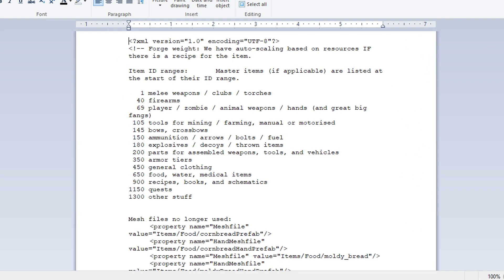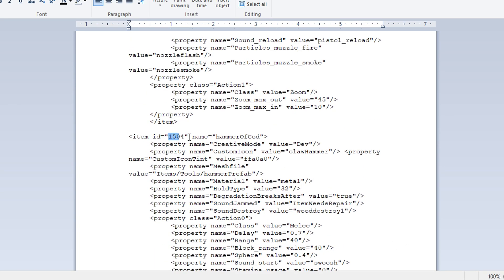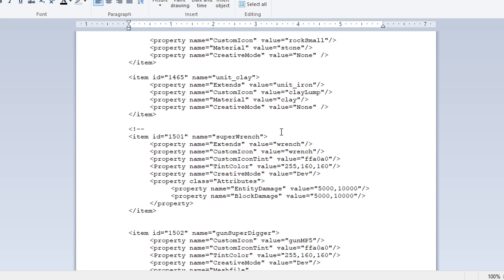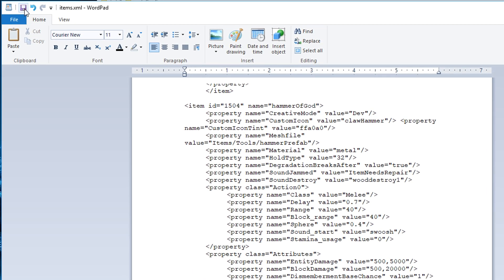This is going to open up in either WordPad or Notepad - it kind of just depends. This opened up in WordPad but it looks the same in Notepad. Scroll all the way to the very bottom, then scroll up a bit and you'll see item ID 154 - Hammer of God. Scroll up a little more and you've got Gun Just Die, then Gun Super Digger and Super Wrench. Above Super Wrench you're going to see something that looks like an arrow with an exclamation point pointing to the left. Highlight it and delete it. Then scroll all the way back down to the bottom and you'll see basically the opposite - an arrow pointing to the right. Highlight that, delete it. Then just make sure you save it.